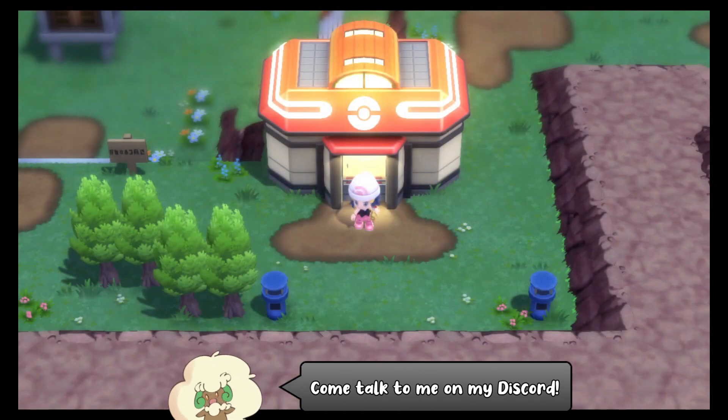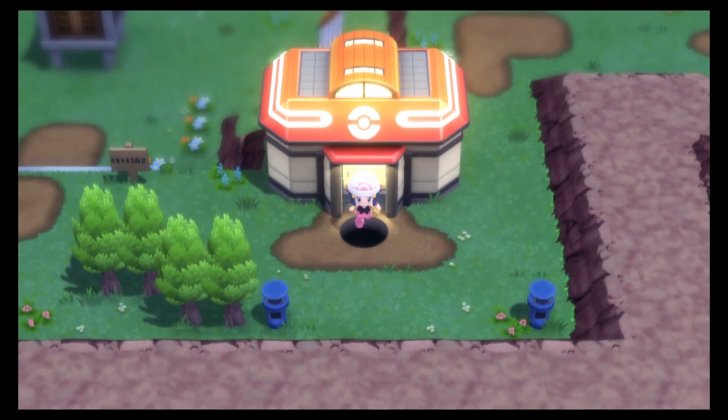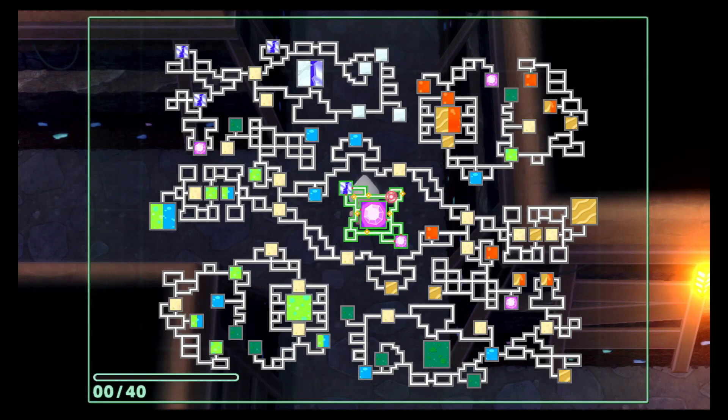We're going to start off by flying to Celestic Town. You can find Bagon pretty much anywhere across the map, but that doesn't make it as easy. It is locked to the post game — you do need the National Pokedex to do this, so if you don't have that, in the upper right hand corner is a guide for that.